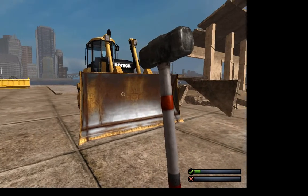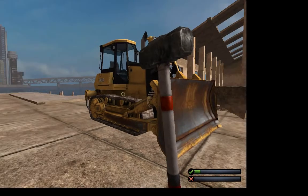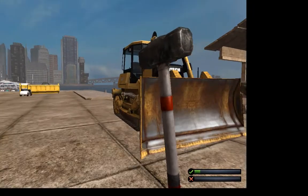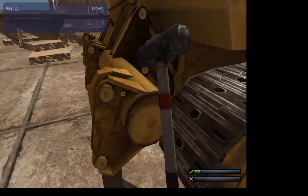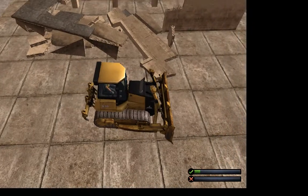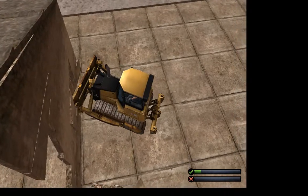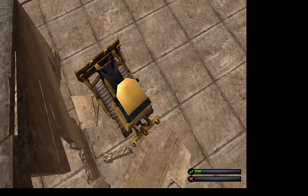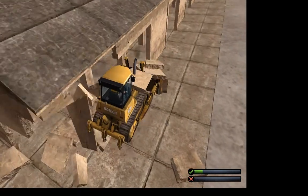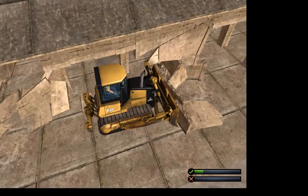First up we've got the bulldozer. In the gold version of Demolition Company there is a bulldozer, but only in the gold version. This is the exact same bulldozer from the gold version, and it's a mod for the normal version. So if you've got the gold version, don't bother getting this. Anyways, just ram it into buildings like you would with a normal bulldozer. So yeah, that's that.